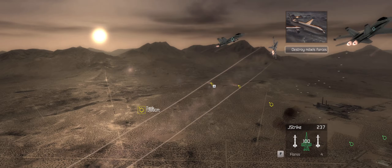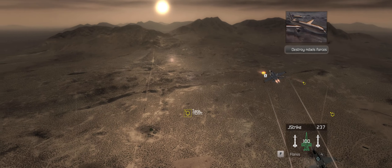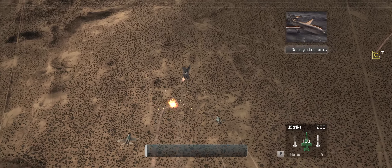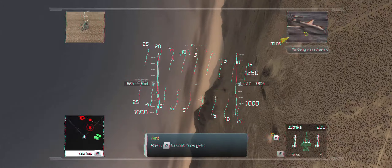You're at the second waypoint. I've got four Rebel ground units on my scope. Take them out. Roger that, we're rolling in now. You can cycle through multiple targets on your HUD to select the right one to attack.